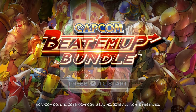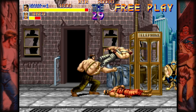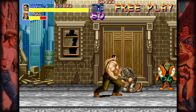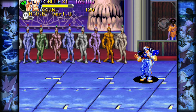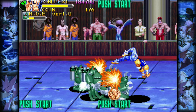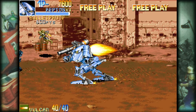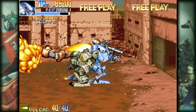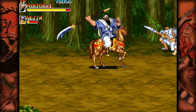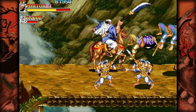Number 7 on my list is the Capcom Beat-em-up Bundle. This epic compilation of seven absolute classics includes Final Fight, Captain Commando, The King of Dragons, Knights of the Round, Warriors of Fate, Armored Warriors, and one of my all-time favorites, Battle Circuit. Each game has flexible difficulty options, various multiplayer options, online capabilities, detailed galleries, and you can play English and Japanese versions of each title. This compilation retails for $19.99, however it is on sale for $9.99 at 50% off until November 1st. You'll need about 820 megabytes for the install.